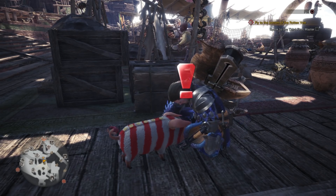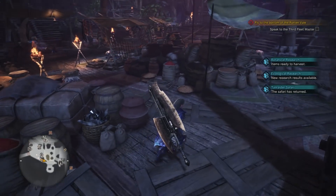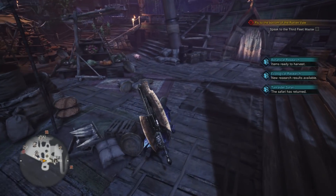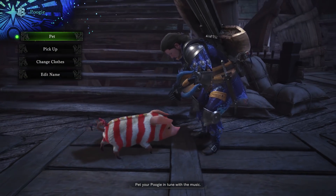However, how do you befriend this curly-tailed ball of cuteness? Well when you click on it, your hunter will get down to try to pet it. However, you have to watch carefully — after a certain amount of time, a red exclamation mark will appear above the Poogie's head.